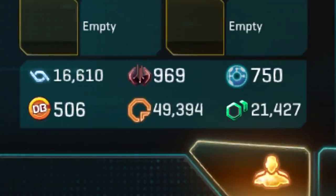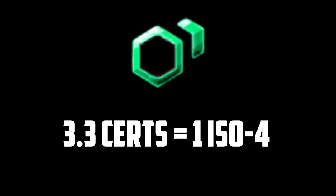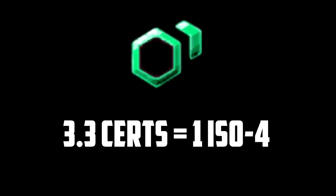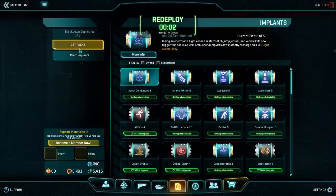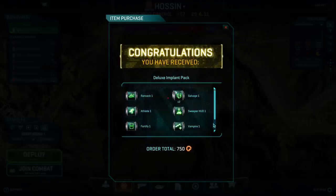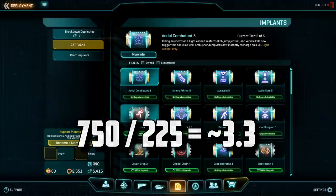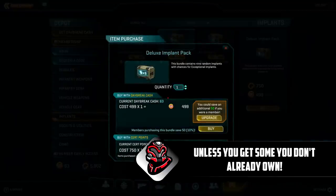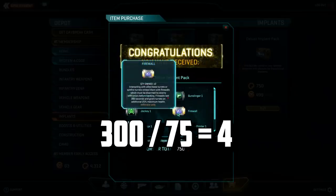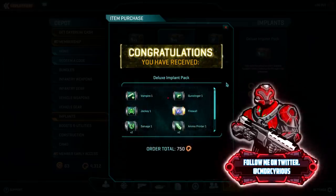Next we're going to talk about ISO-4. This is the currency used to upgrade implants, and in some cases get implants, but I recommend using it all for upgrades. If you're going to get into the implant grind, you'll eventually be converting certs into ISO-4 — roughly 3.3 certs equals 1 ISO-4. The most efficient way to do it is to buy a deluxe implant pack: for 750 certs you get 9 implants, and any non-exceptional duplicate implant breaks down into 25 ISO-4, giving you 225 ISO-4 per deluxe pack. Buying basic implant packs for 300 certs increases your cert spend per ISO-4 from 3.3 to 4 — it's just straight up less efficient.